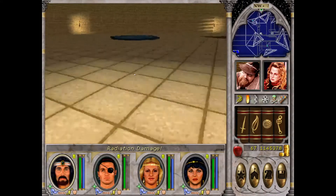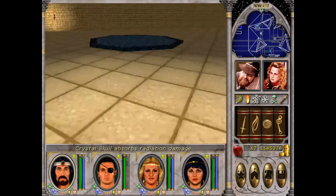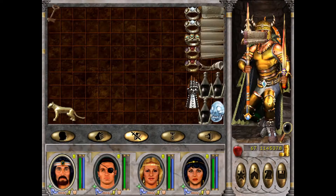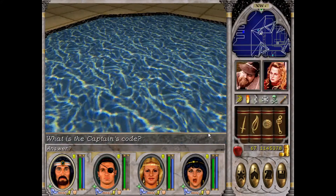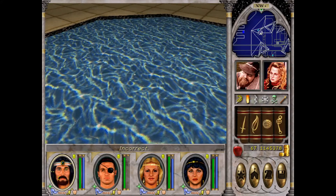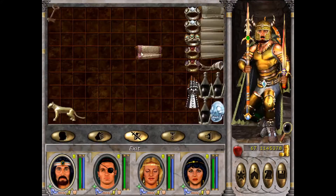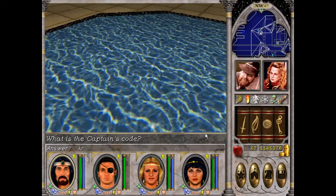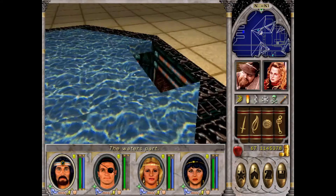What is the captain's code? Kirk. I wrote it wrong the first time — I'm always more of a Star Wars guy. Kirk — the water parts. This is the other part where we couldn't enter before.